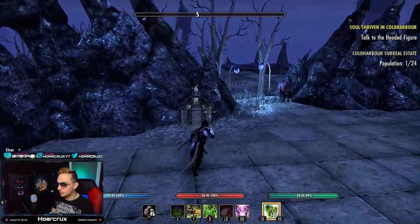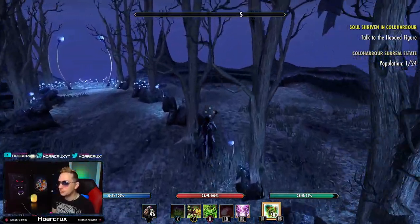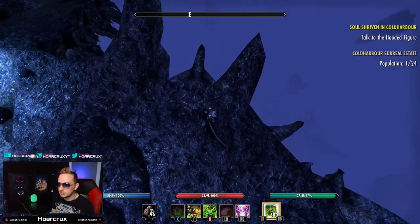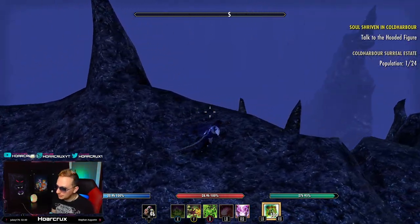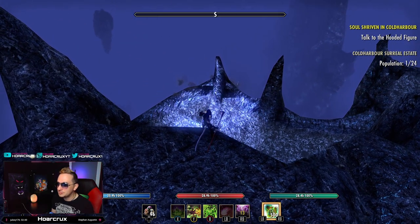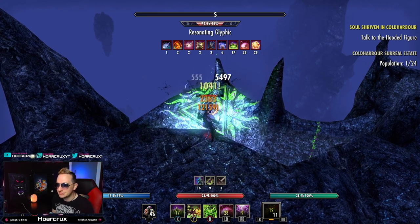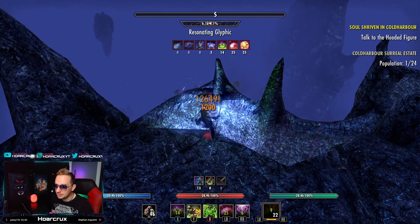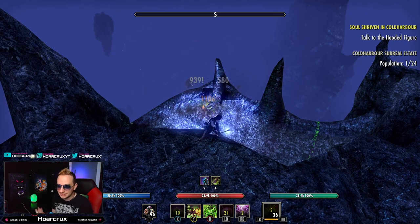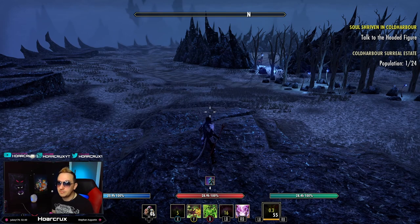The good thing about this ultimate is that it has a vertical component to it. If you are in a group and someone's chilling on the gate stacking on the ram, the best thing is that you can cast this down on people and then pull them in with your stun. Then you can just zip-zap with Undaunted Unweaver and Undaunted Infiltrator and absolutely melt and shred. You can get three full heavy attacks off before this orb expires, which is very important.